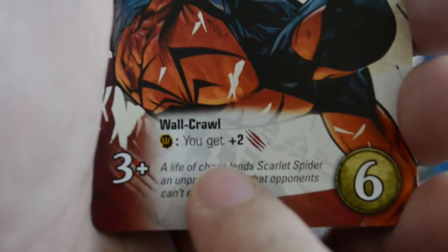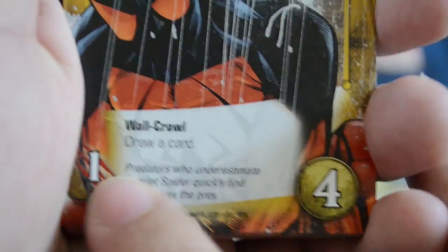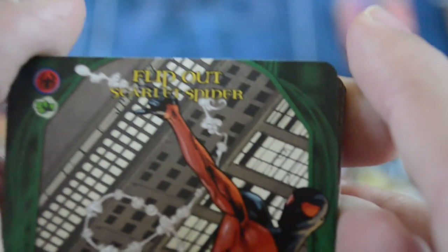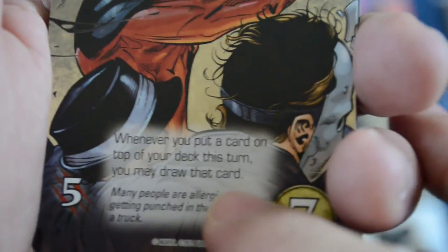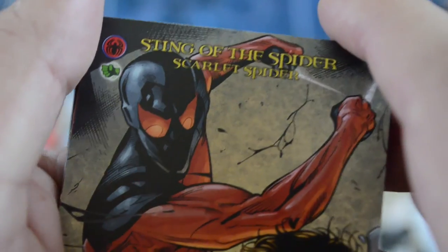Next up we have the Scarlet Spider. His first card is Lead from Above — a covert, wall crawl card with three-plus strike that costs six. If you played an instinct hero before him, he gets two more strikes, making this potentially five strike — a big hitter. Three copies. Next is Perfect Hunter, an instinct wall crawl card with one strike that costs four and lets you draw a card when you play it. Drawing cards is always good — five copies. Then Flip Out, a strength card with one recruit, wall crawl, draw a card, costs two — five copies. His big power is Sting of the Spider, a strength card with five strike costing seven. Whenever you put a card on top of your deck this turn, you may draw that card — very powerful and synergistic with the wall crawl abilities.